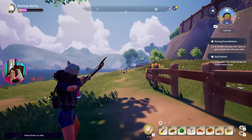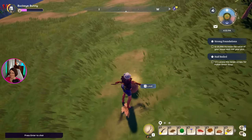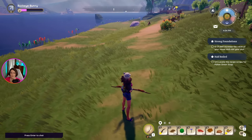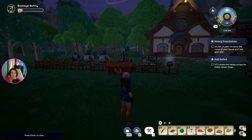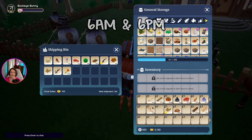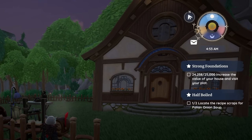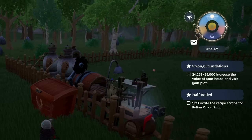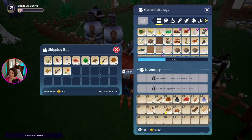Another creature you can hunt is the Choppa — they're like little squirrels, and they only take one shot even with just the makeshift arrows. Right outside your house is your shipping bin, which gets picked up at 6am and 6pm game time. These are all the items I hunted or foraged for while making this video, and you can see I will get around 900 gold for that.